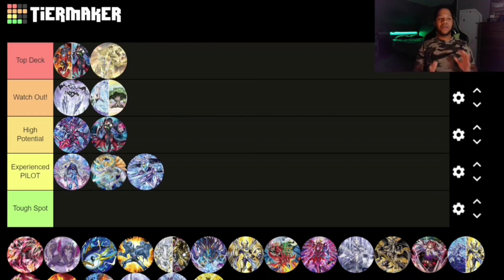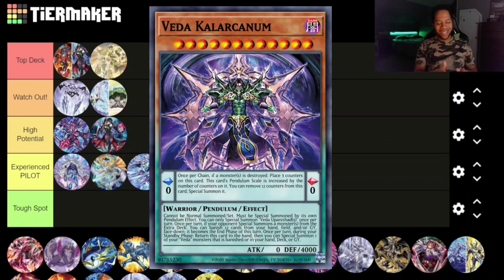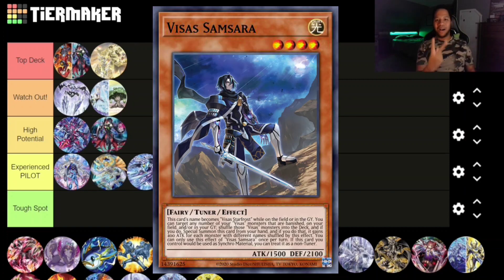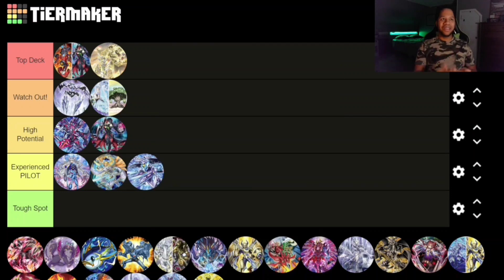Next up is Mannadium, and it's 100% a Top Deck. We have the Calamity lock, and there's also a new support card from Age of Overlord that can turn your opponent's turn into the End Phase. Pretty much it's a turn-skip combo with Calamity and that monster — it's a Synchro monster but it's kind of insane. Yeah, definitely Top Deck — I think it has so much potential just for that.